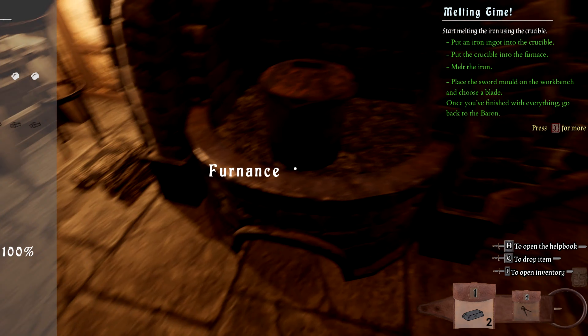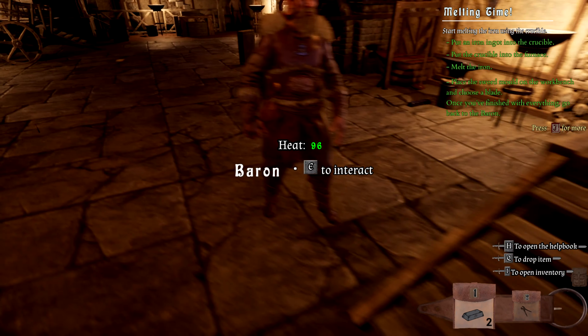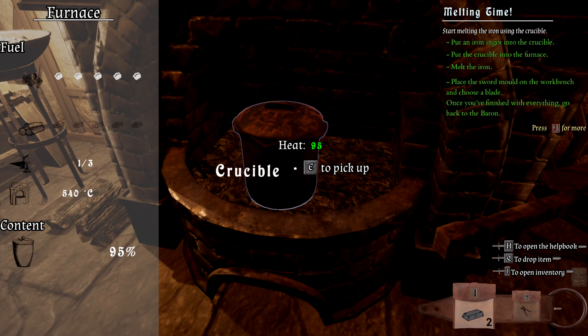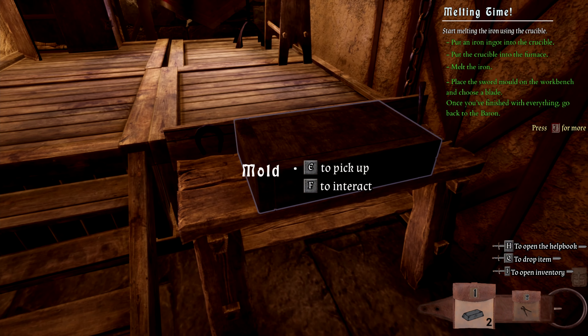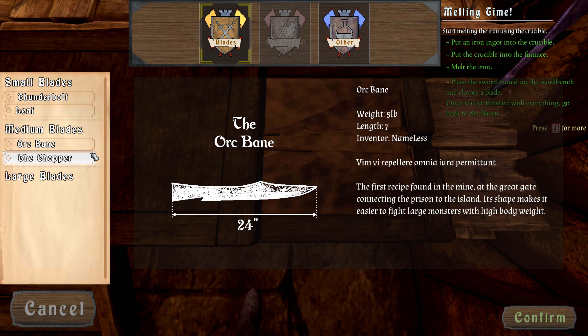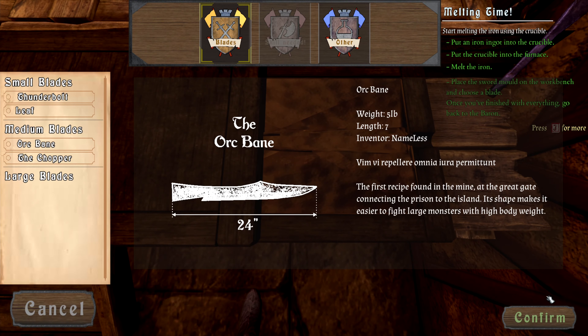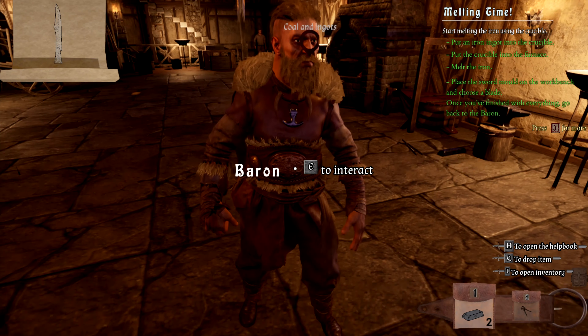Here you go. Open. Blades. I have to choose. Pork pain. Sounds... good. Inventor nameless — what? The first recipe found in the mind of the great gate connecting the prison to the island. Its shape makes it easier to fight large monsters with high body weight. Interesting — there's lore in this. Oh, I selected it.